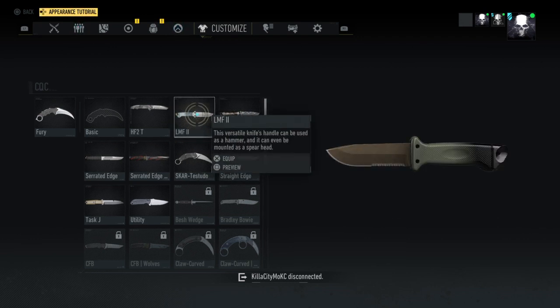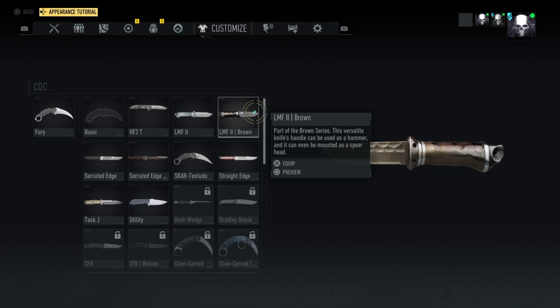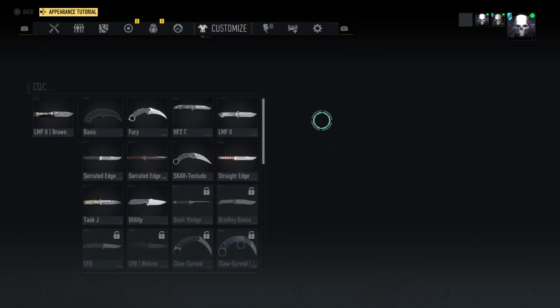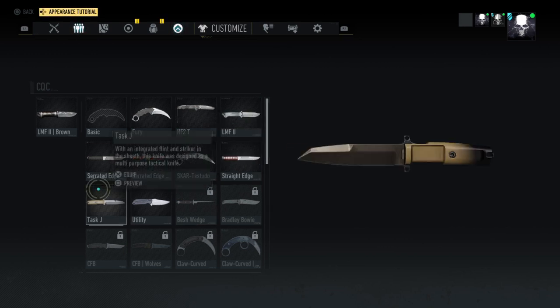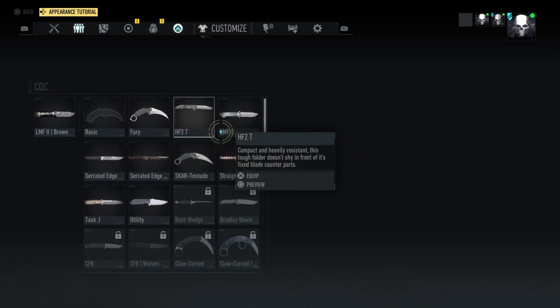It's the LMF2 but it's the brown version, so as you can see it looks more like a snake. That is Sergeant Major Hill's knife right there. The CQC actions it does and stuff, it's pretty much just like the normal one. It's just a different cosmetic variant.